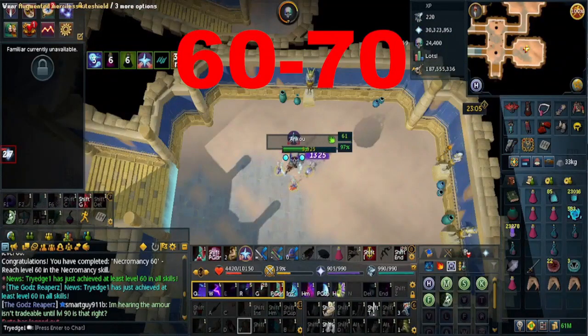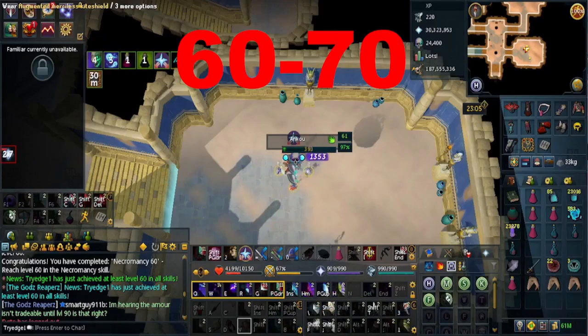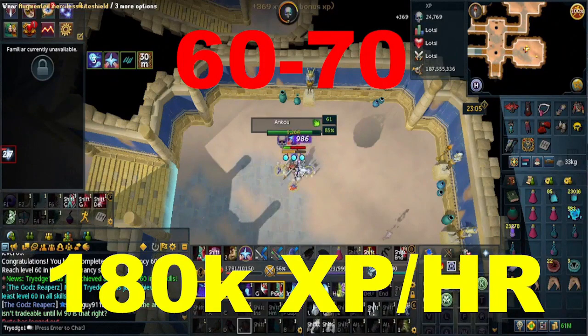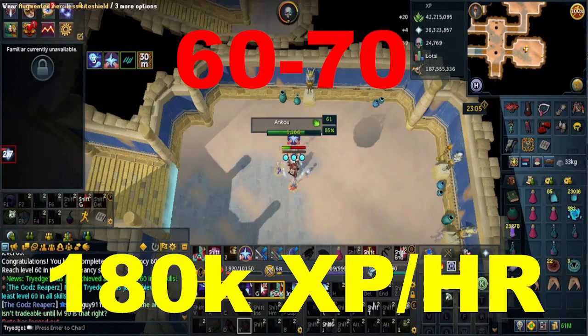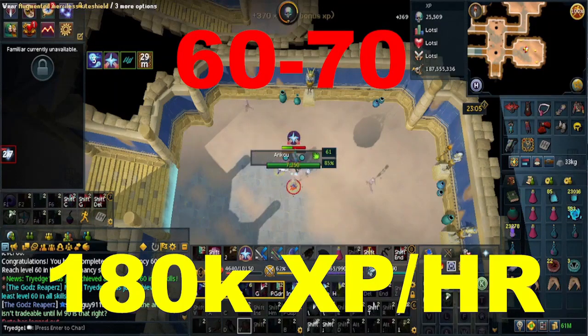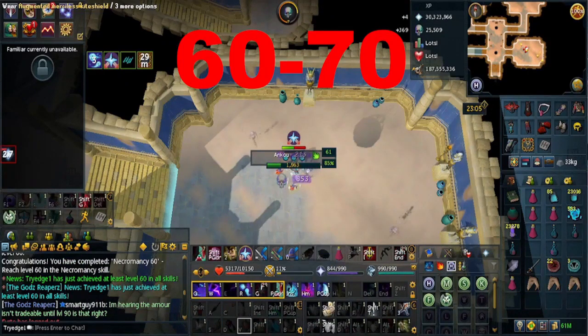From level 60 to 70, you want to do the Abyss, which will give 180k XP per hour. You can also do 4 Shadow Warriors with 1 Bound Skeleton for 225k XP per hour, or if you do 5 Bound Skeletons, you can get 264k XP per hour.